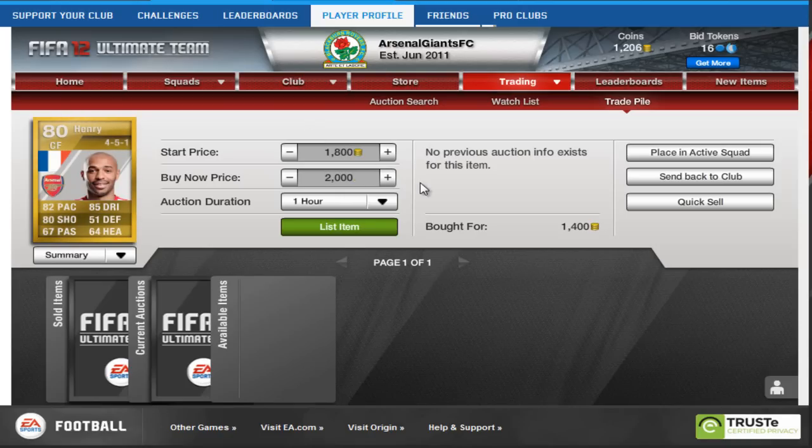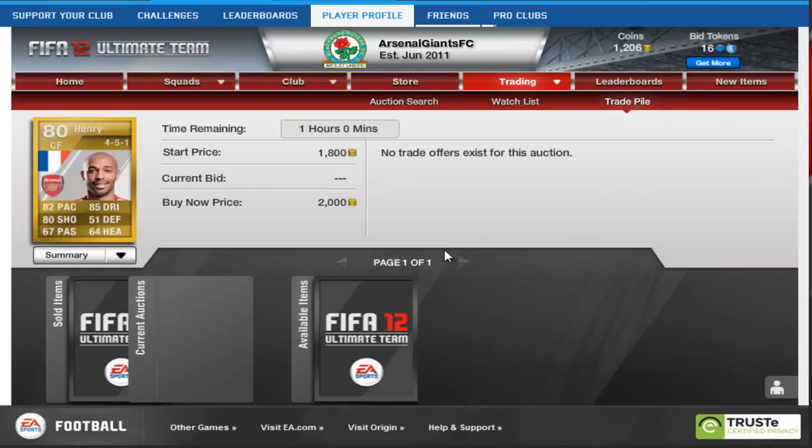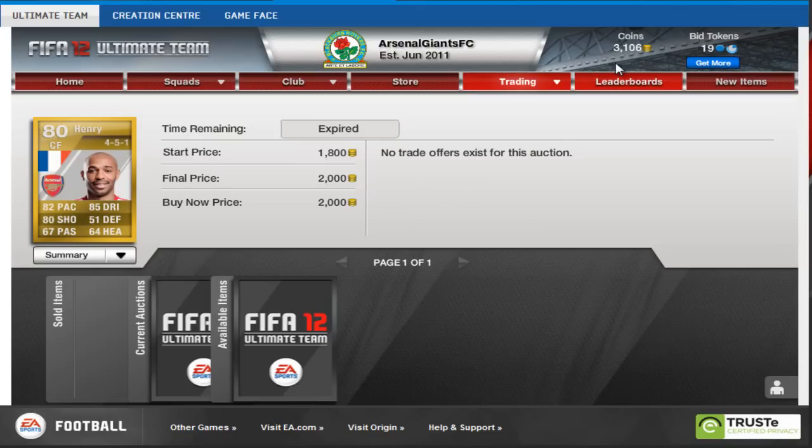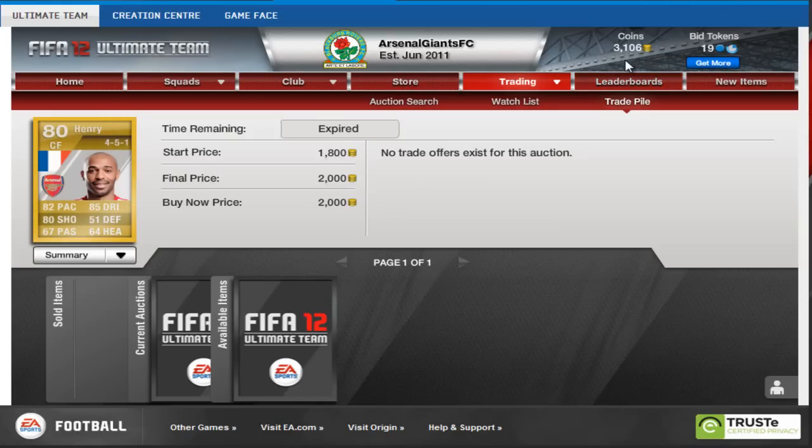We put him up on the open bid with a 1,800 start price and a 2,000 buy it now. Someone does in fact buy him for the 2,000 buy it now, so that's a nice 600 coins profit, which is pretty good for Thierry Henry.